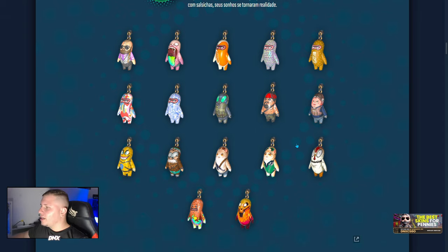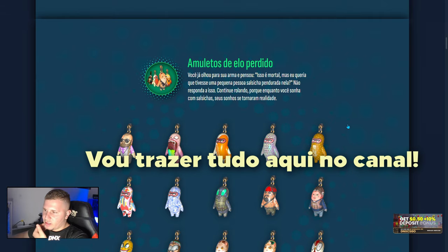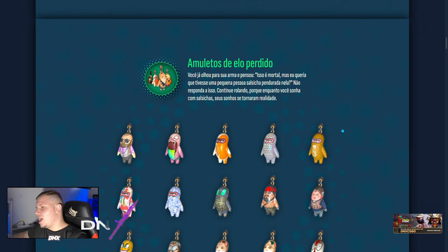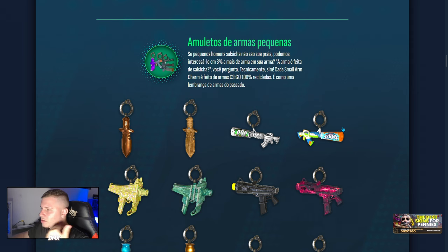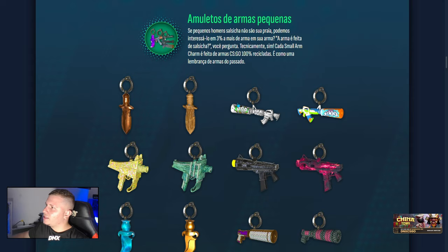Agora nós temos que ver como vai ser lançado no mercado esses chaveiros, se vai prejudicar as skins. Isso é muito coisa a se pensar — porque você vai comprar com as skins, não sei se dá para retirar, se dá para colocar. Como vai funcionar essa questão? Amuletos de armas pequenas — olha que legal, cara. Que coisa bacana! Dá para colocar faquinha, velho, que balança. Muito louco, velho. Eu nem imagino como que seja essa brincadeira.